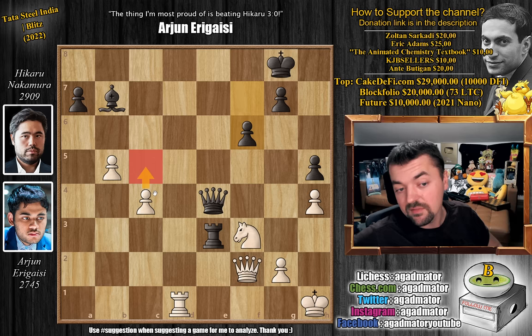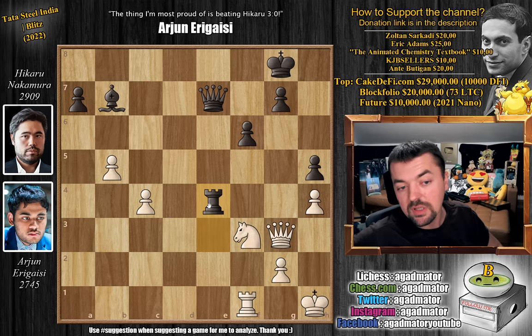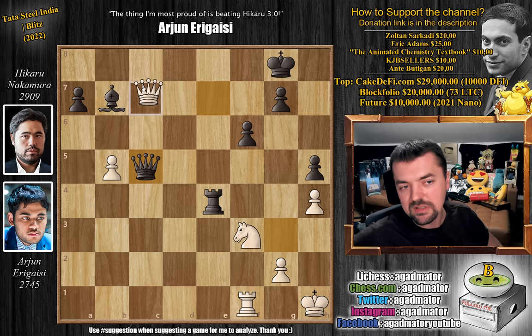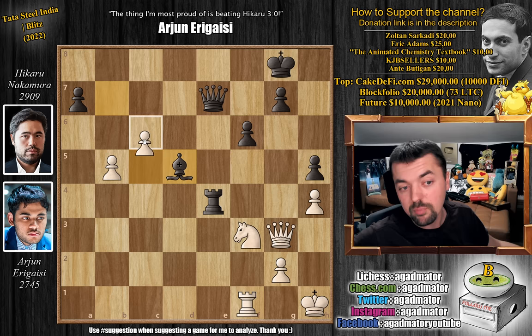Arjun goes for queen to g3, and now queen to e7. Hikaru doesn't want to allow any queen to b8 check idea. Now rook to f1, we have rook to e4, and now pawn to c5. Arjun says capture my pawn and I'm going to play queen to b8 with check — but this doesn't really do anything. Hikaru trusts Arjun; if he captures and queen to b8 with check, you can just block and black is much better. So instead bishop to d5 by Hikaru — he doesn't want to get his bishop trapped — and now pawn to c6.